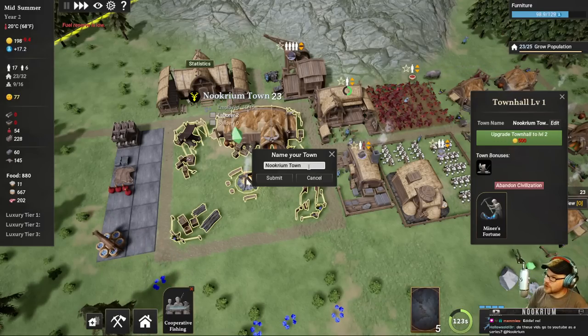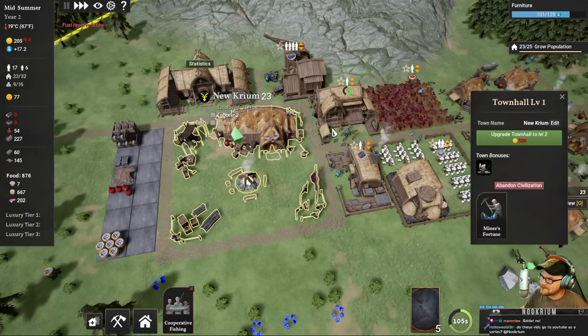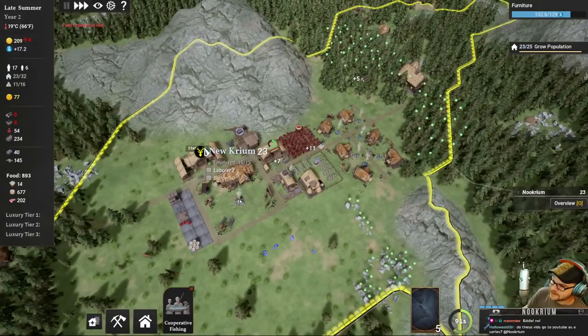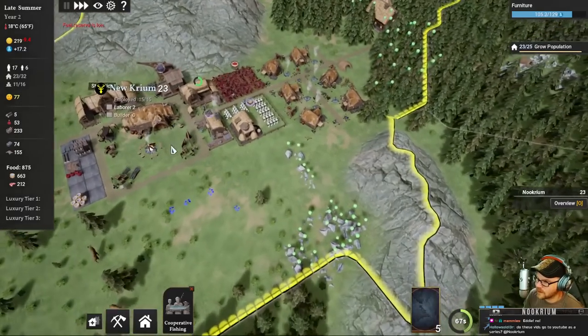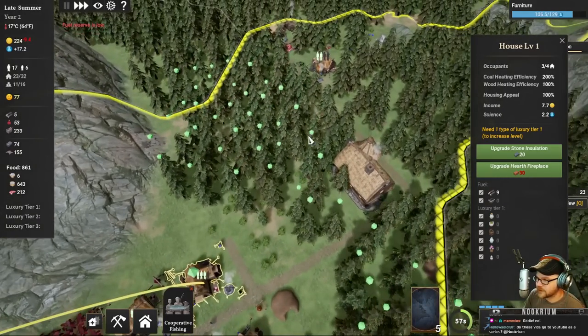I'm going to change the name of my town - Nookrium Town is not acceptable. Someone left a comment on a YouTube video and I don't know why I've never thought of this, but my name for my town is Nookrium. How do we have zero wood? Is everyone stockpiling it into our houses? Yeah, we still have all these to be chopped.